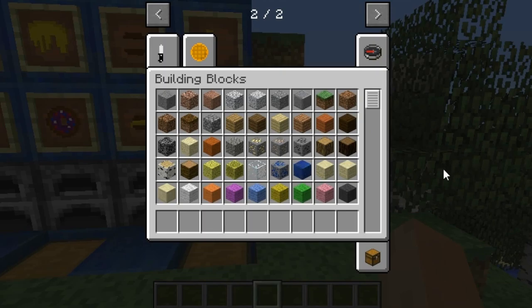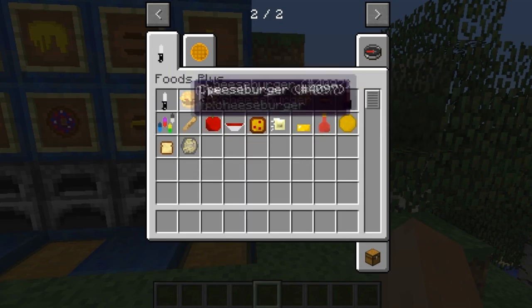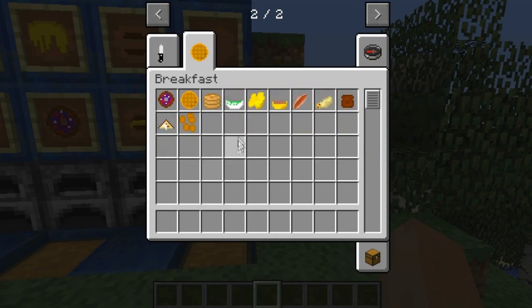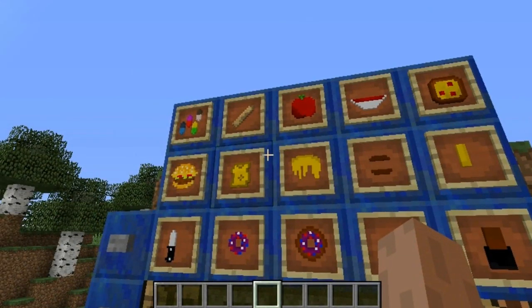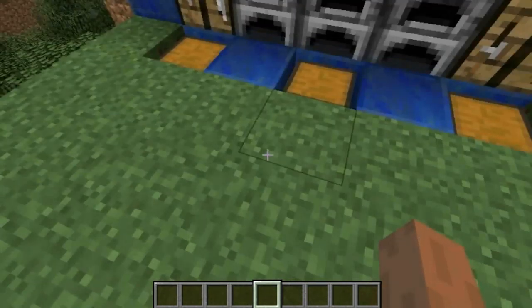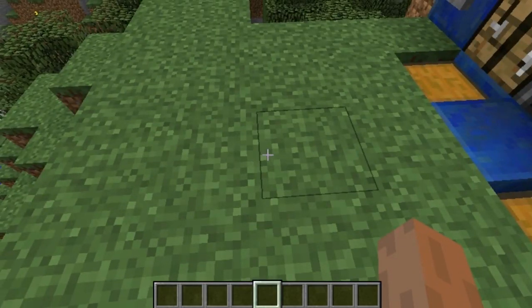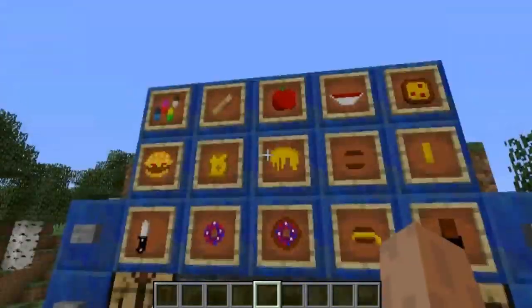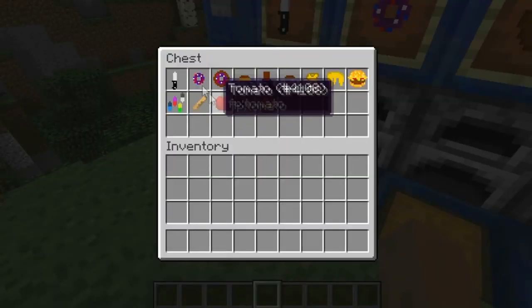Welcome back — I'm going to be showing off the Foods Plus mod today. There are two tabs: one with general items that aren't really in order, and then the breakfast tab. If you want to know the crafting recipes, go to the Planet Minecraft page — there will be two links: one to download the mod and one to a video showing how to use Not Enough Items. I do not own that video or mod; they're just things to help you out because there are so many recipes.